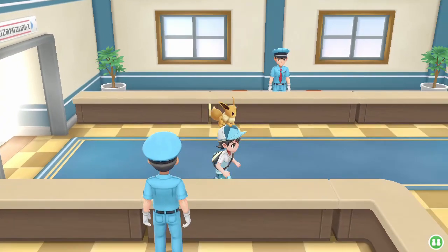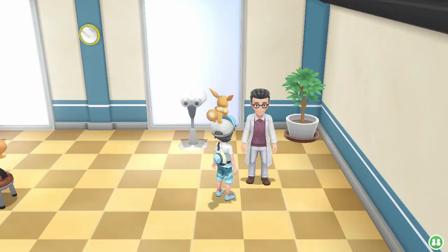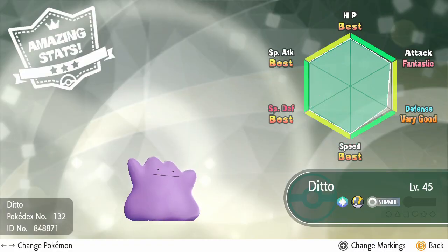You'll also need to talk to Oak's aide and unlock the IV checker in the gate between routes 11 and 12. He requires that you catch 30 Pokemon before he'll unlock the feature for you, but that shouldn't be too hard to fulfill. Obviously, this is how we're going to check the stats of the dittos.